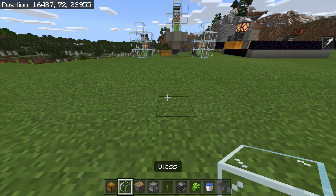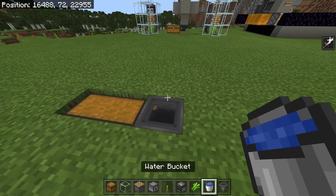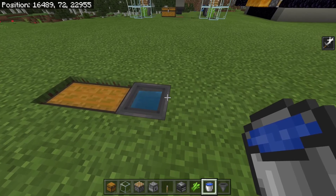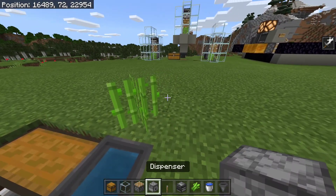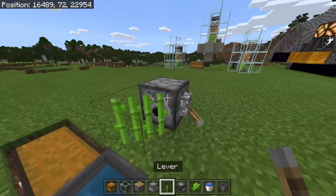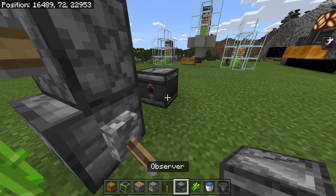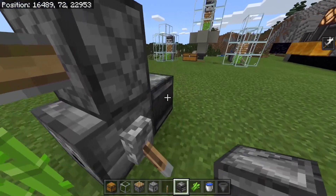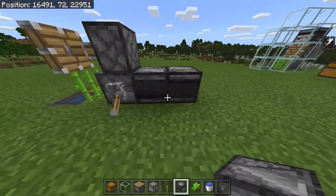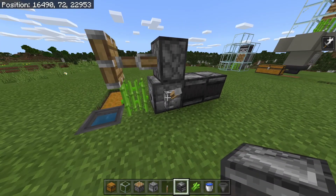So to build this, first place down a chest — doesn't have to be a double, but I am just doing that for extra storage. Then place a hopper going inside. Now while sneaking, click on here and it will place water inside of it. Then place sugarcane like this, a dispenser here, and then put a lever and flick it down. Place a piston on top like this. Then get an observer and make sure it is facing this way so the face is pointing like this. Then place an observer facing the other way. You should see the end starts to flash. And if you flick up the lever, it should work like so.